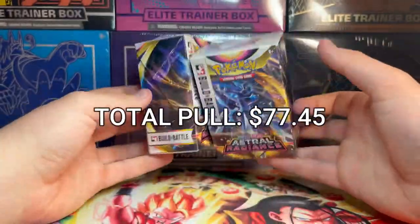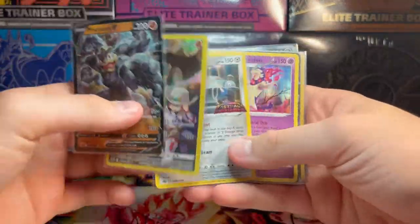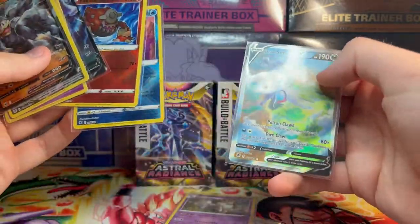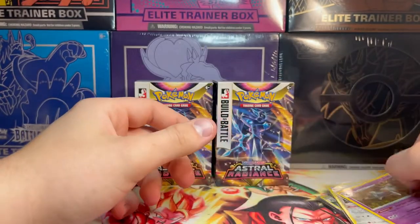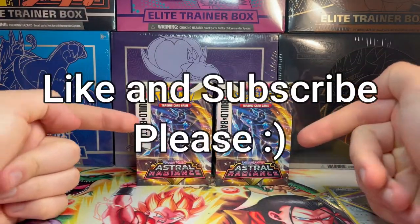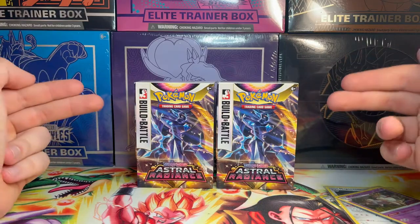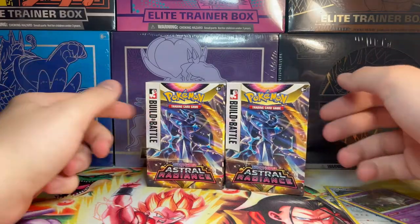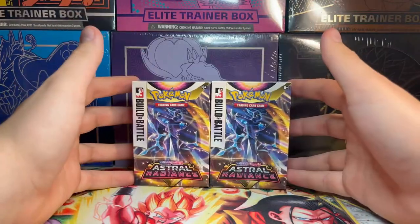These two build and battle boxes paid dividends. Let me quickly take us through the hits: Machamp Character Rare, Magnezone, Typhlosion, Wyndemere. We got two Radiant cards and an Alt Art Full Art as well. And of course our two promos from the boxes - Wyndemere and Magnezone. If you guys enjoyed the video please do leave a like and subscribe - we're on the road to 200 and I need some help getting there. I got a big video planned at 100 subscribers. Definitely leave a comment with future video suggestions. We're going to do more Astral Radiance because this was kind of lit - see you guys in the next one.